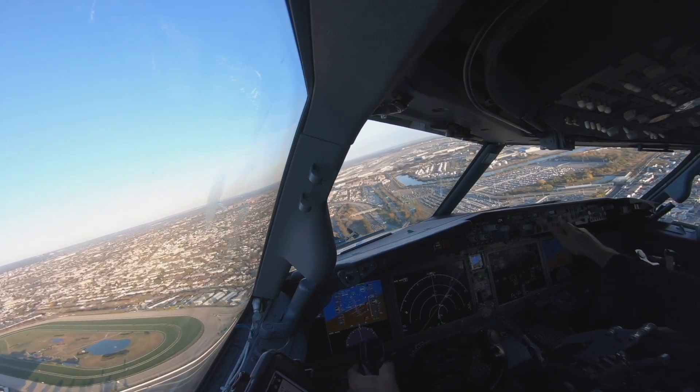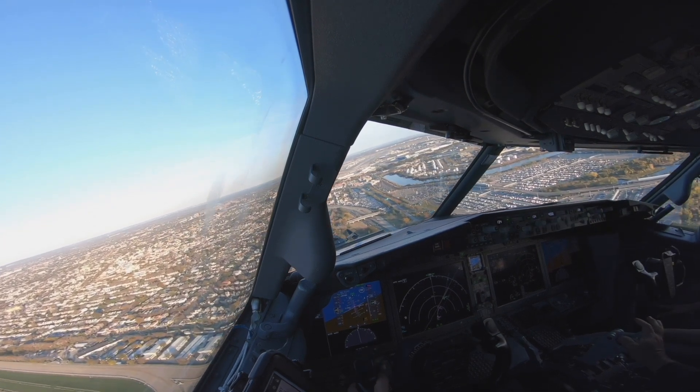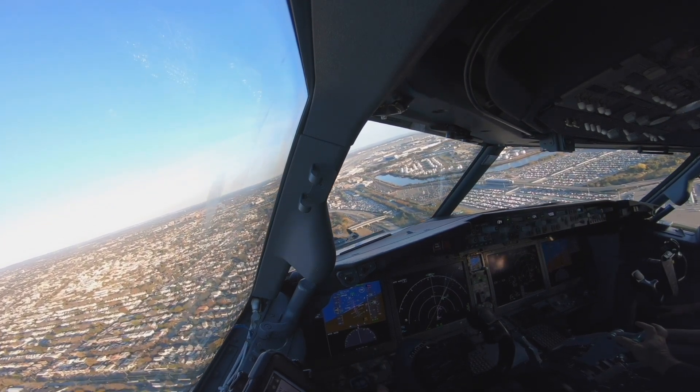Delta 1058, right on Delta Bravo, taxi to the ramp via Alpha, monitor ground point 9, good day. Right, Delta Bravo, to the ramp via Alpha, over the ground. Delta 1058.